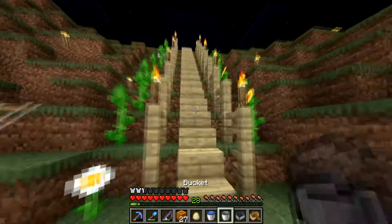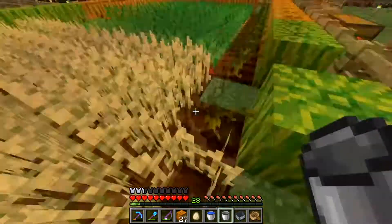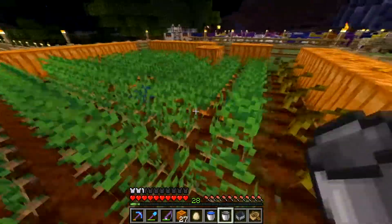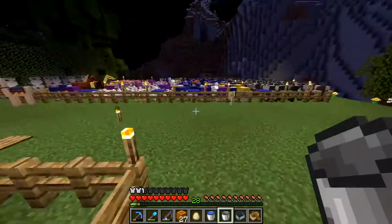Let's go show the farm. This is the stairway up. This is pretty standard farm — you got your melons, your wheat, your beets, your potatoes, your carrots, and then of course your pumpkins — to make all those glorious jack-o'-lanterns.